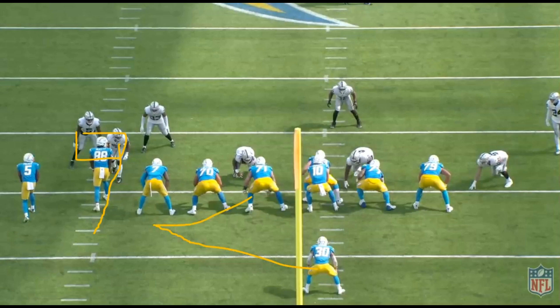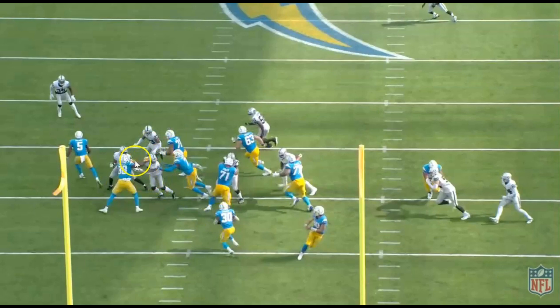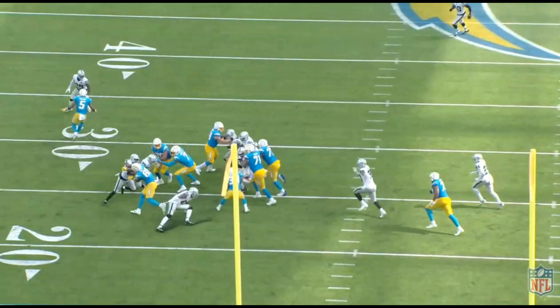This was Malcolm Koontz's first play and only one of two plays against the Chargers. He has his hands on number 88, controls him, and has his eyes in the backfield. It would have been nice if he made the play on Eckler, but the fact that he forces Eckler back to the inside is still a nice job. You can see the backside pursuit as Max Crosby comes in and blows the play up.